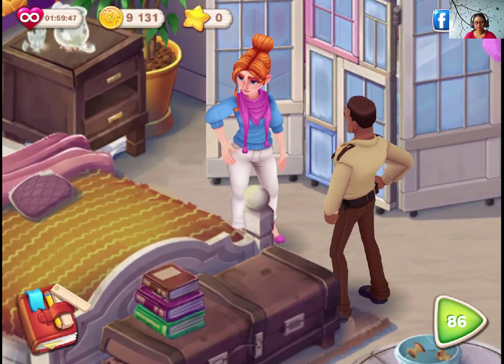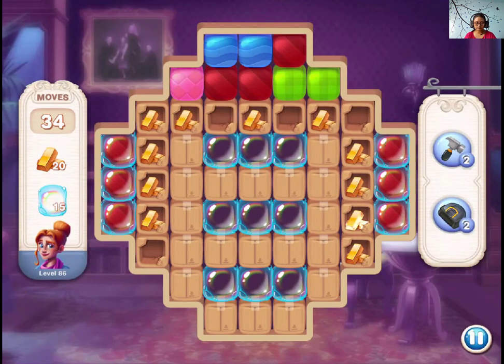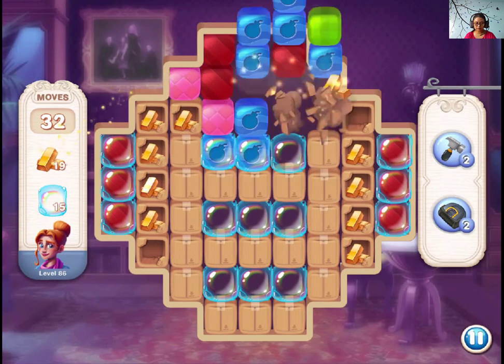Hi guys, welcome. I'm gonna play Penny and Flo Finding Home level 86. We need bubbles and gold bars, so let's make matches around the boxes.